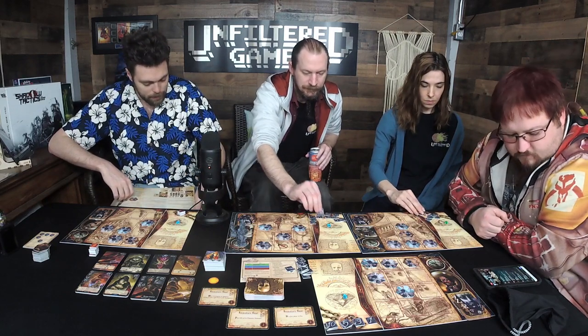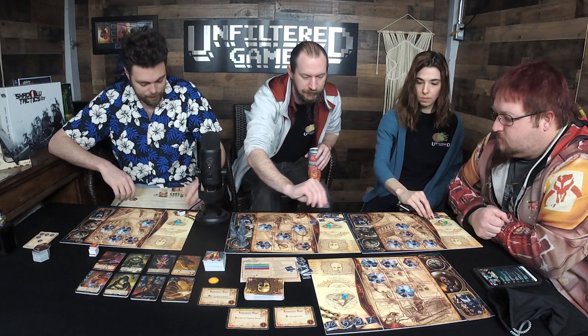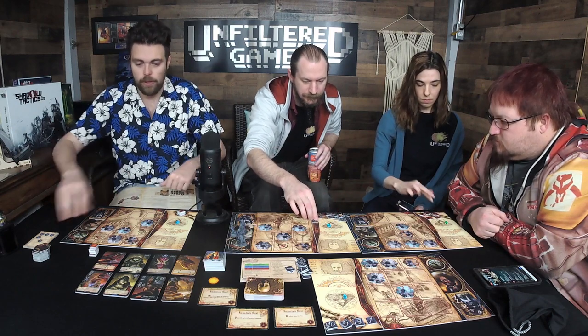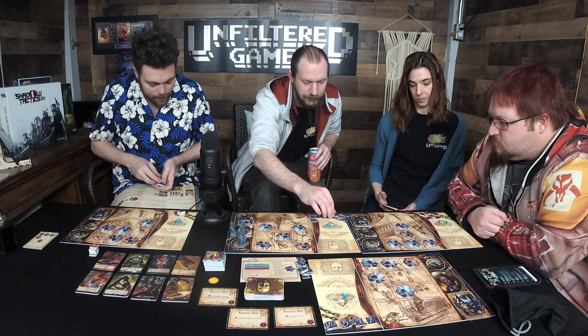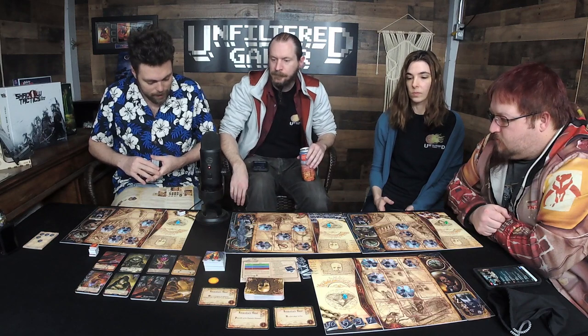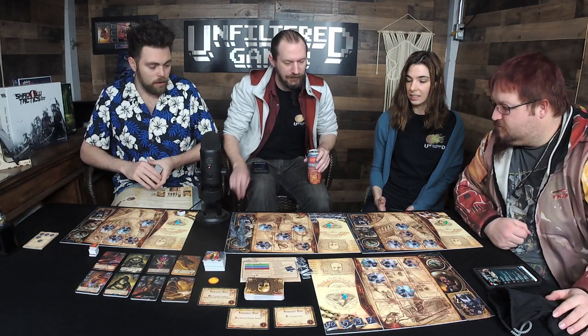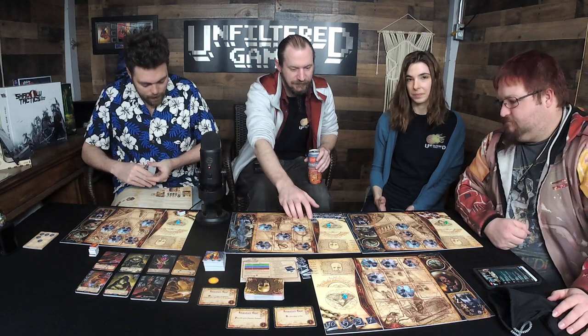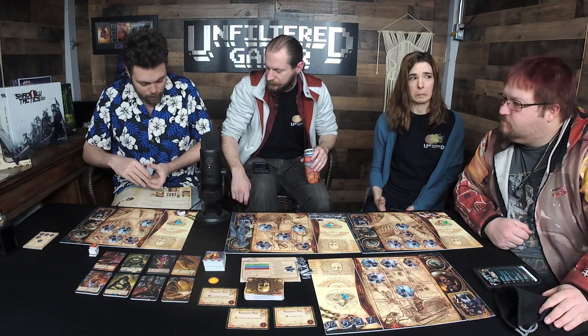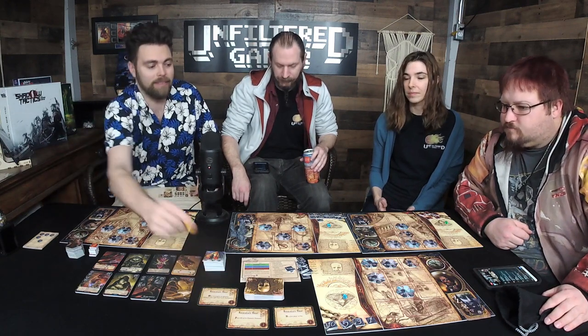Each player randomly chooses one setup card — we did that. Shuffle the rest of the investigator tokens and form the draw pile. Shuffle the god powers — choose four of them, put them in the middle of the table, take all the matching cards, shuffle them, and separate them. Put all unused god cards back — there are five different gods for what I have here.